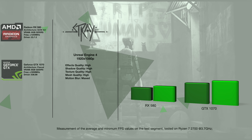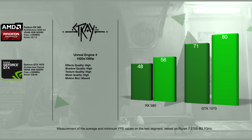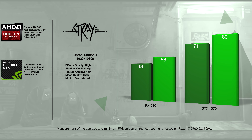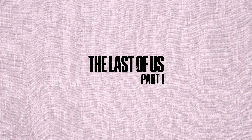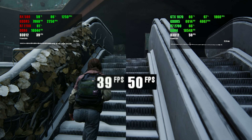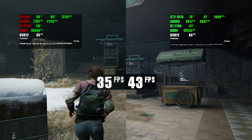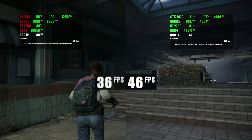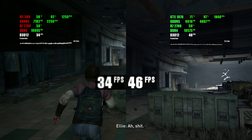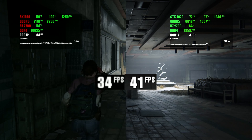In Stray, somehow, both GPUs were able to run the test at playable frame rates on ultra settings despite their age. The GTX 1070 is significantly faster here though, likely because of the usage of DirectX 11, which tends to run better on the GTX 1070 than on the RX 580.